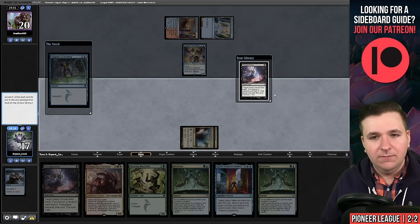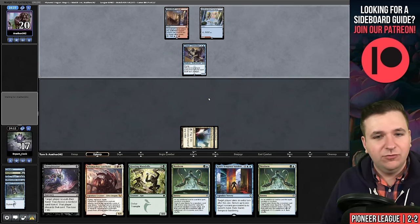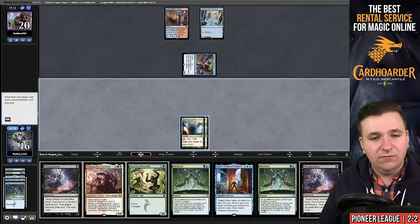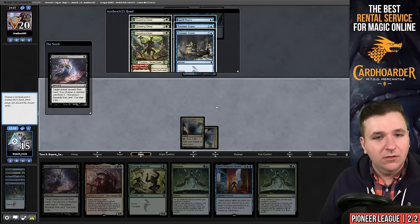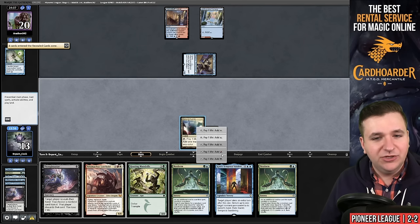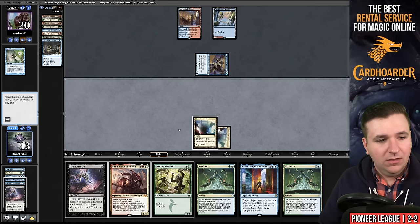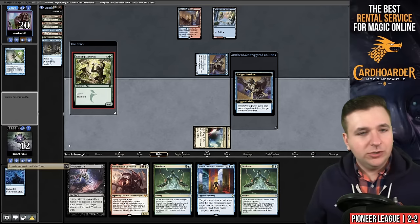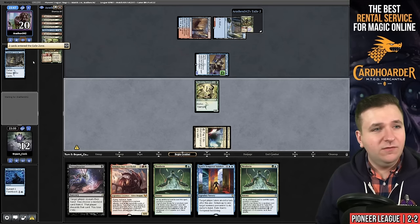I'm going to try to set up a situation where I can Thoughtseize twice and get two Hooting Mandrills. They attack for one. We draw the Thoughtseize — let's cast it. Spell Pierce and Questing Druids — I'm going to take my chance. I do have another Mandrills on top. Hoots — I am triggering their bird. They discard Treasure Cruise and Seek the Beast. They find land and Consider, play the land.